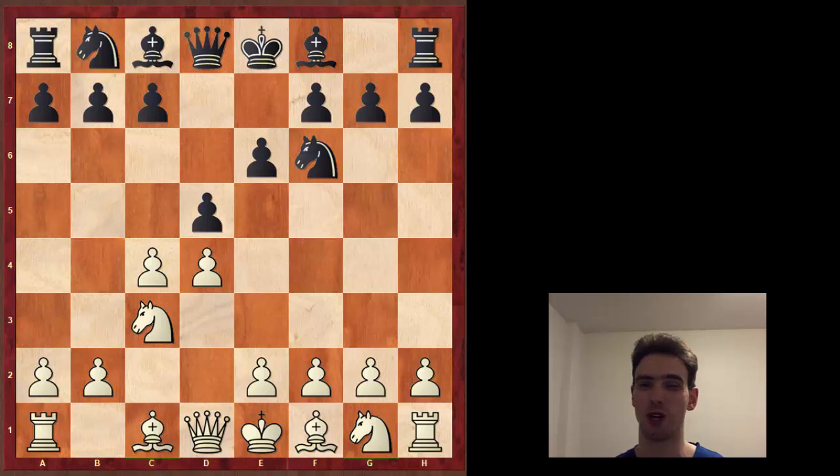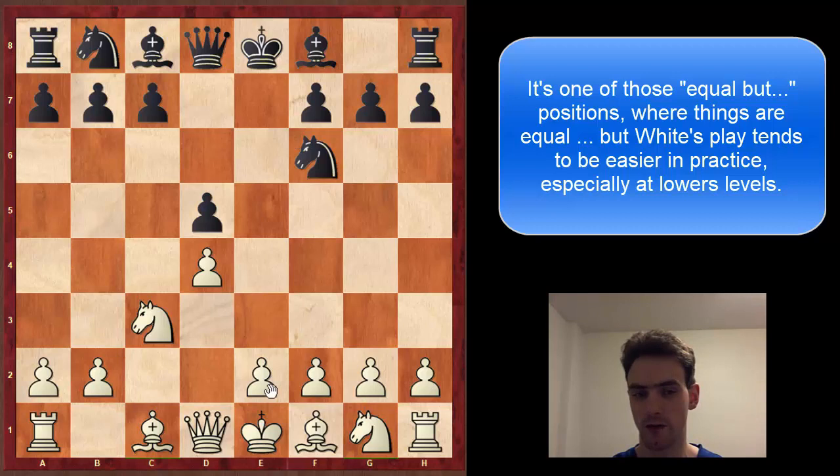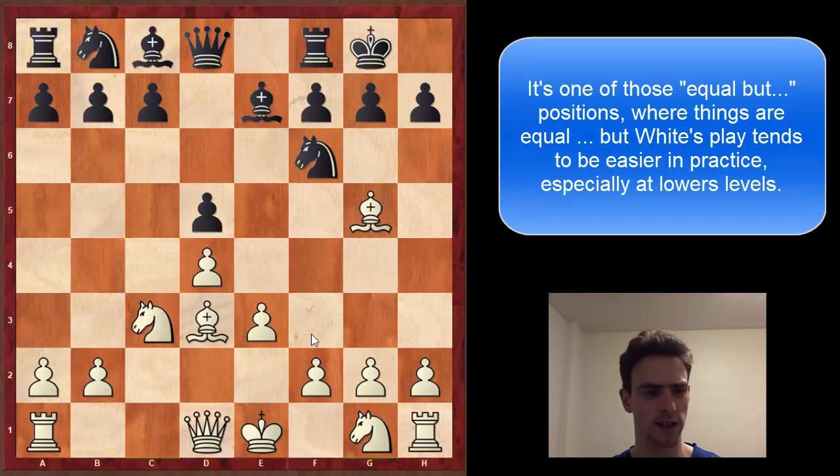So that's the general plan. What about for white? Besides just putting your pieces on normal squares and seeing what happens, one of the main weapons for white is the Exchange Variation. At first glance, doesn't this just solve black's problem? Because now the bishop can come out anywhere and everything is perfectly fine.